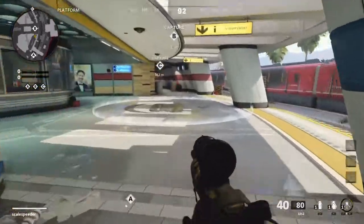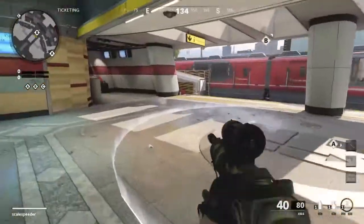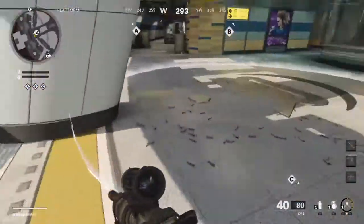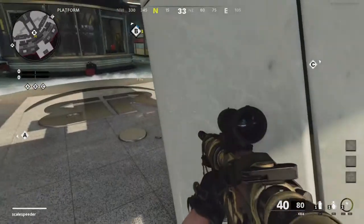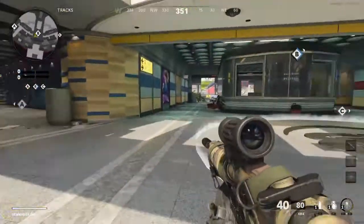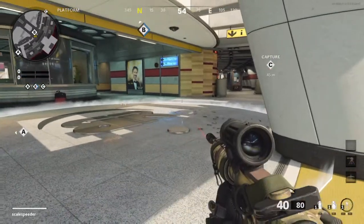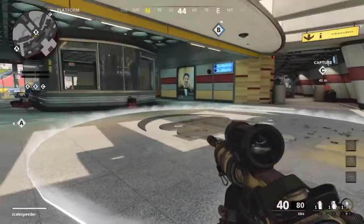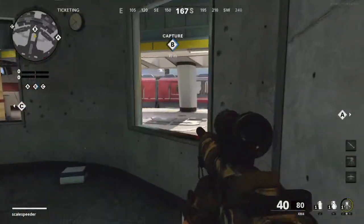B is - oh, this is an open B flag! Wow, there is not much cover here. There's a tiny little bit of cover there, right on the corner. So you're going to have to be very careful, throwing down smoke or trophy systems and all that sort of stuff to stay safe. Though there is a good place to defend B from in here.